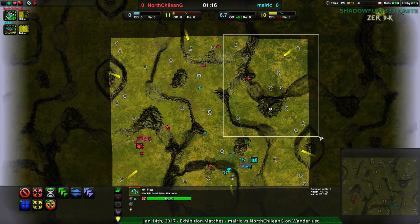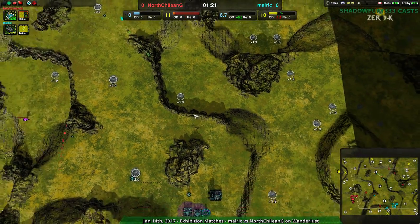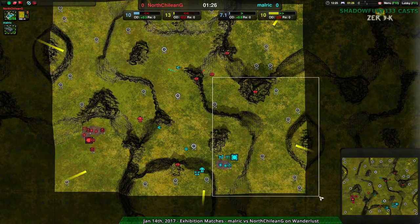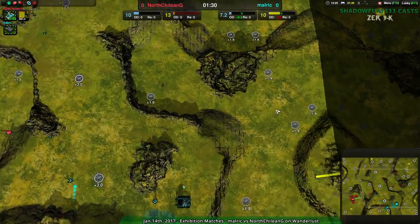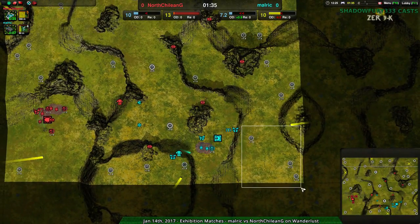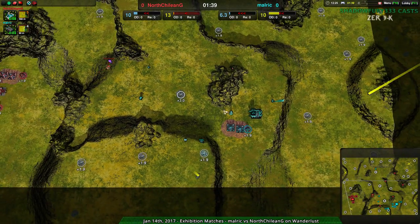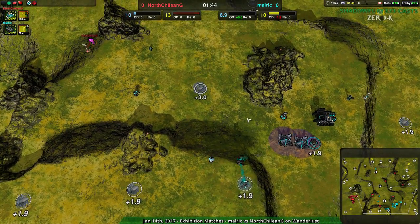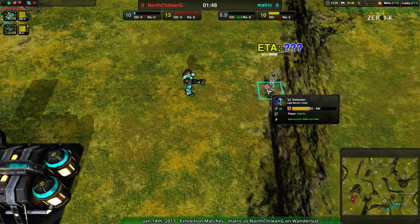So this entire northeast side is effectively forfeited. If the cloakybot factory was placed forward, it would allow for control over this area and a little bit over here. There's a reason why people usually build at the standard spot — it allows control over this area and light control over the southeast. But where they've built, they do have pretty much guaranteed 10 metal per second on top of their commander income, so that's something — it's just a little bit harder to get to. And they also aren't building up anything that quickly.